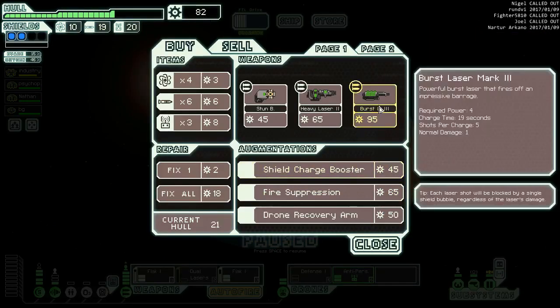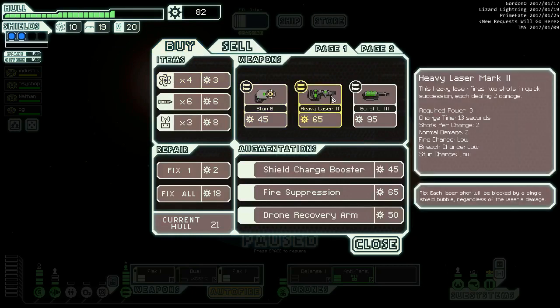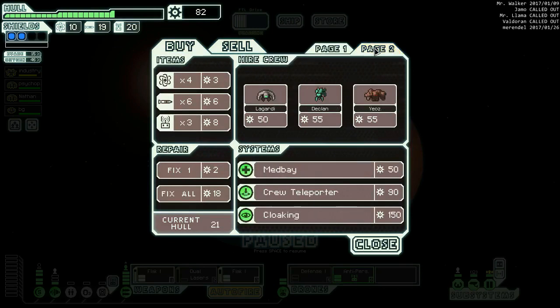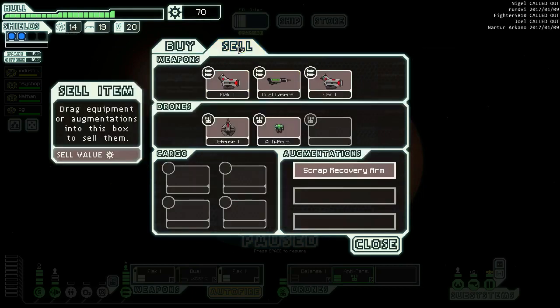They repaired five hull points which is awesome. This burst laser mark three could be the weapon we need - we got to get all eight power, but this is way too early for that. We're almost at the point where we'll get dual lasers on heavy laser mark two - not as good as the other one but with two flaks it's pretty good. Drone recovery arm is probably not that important. We could pick up a person but I think we're just gonna buy fuel and move on.